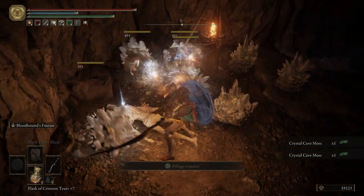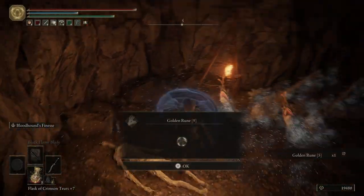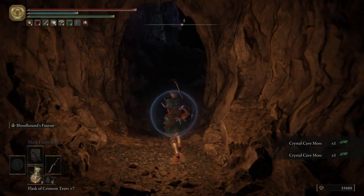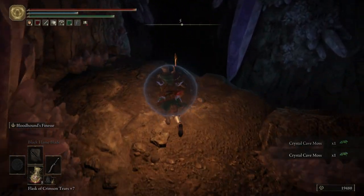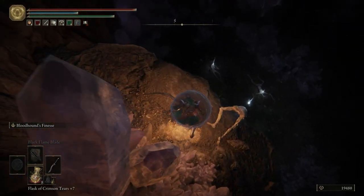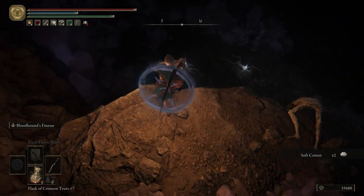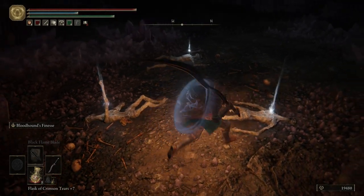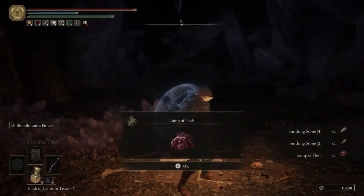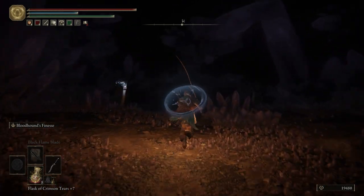And then over here there are a ton of snails kind of curled up in a ball - pretty easy to kill them. And then right here if we step off the ledge just slightly we can fall down to get ourselves some Soft Cotton, a Smithing Stone 4, Smithing Stone 2, and then a Lump of Flesh. Be really careful - there are three snails over here but it's hard to see because it's so dark down here.